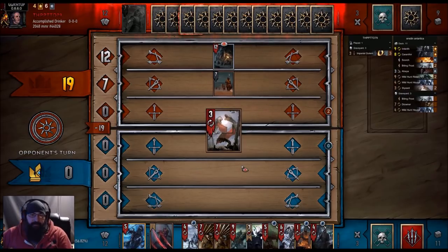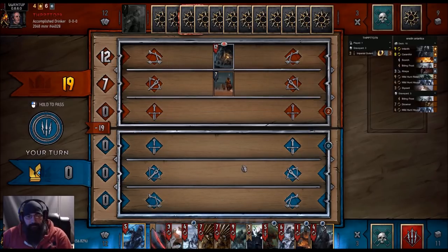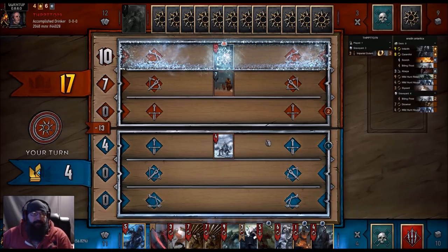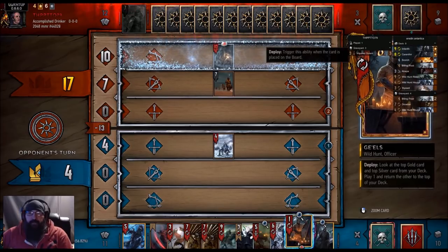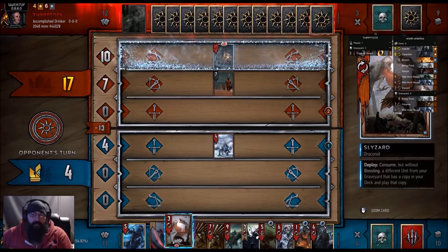Alright, we get Lacerate — not bad. Oh, is it this mill shit? So we got a 201. Let's Hound here. They usually have weather clear. We might go for the 50/50 on Karanthir for the other weather. If not I could Slyzard.